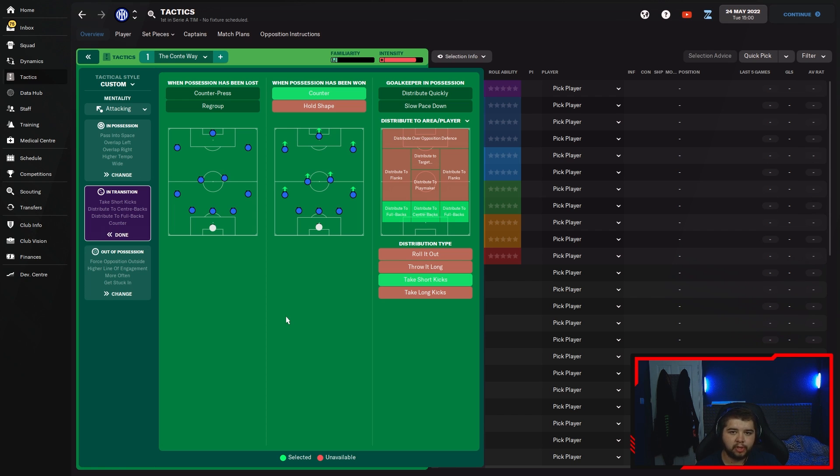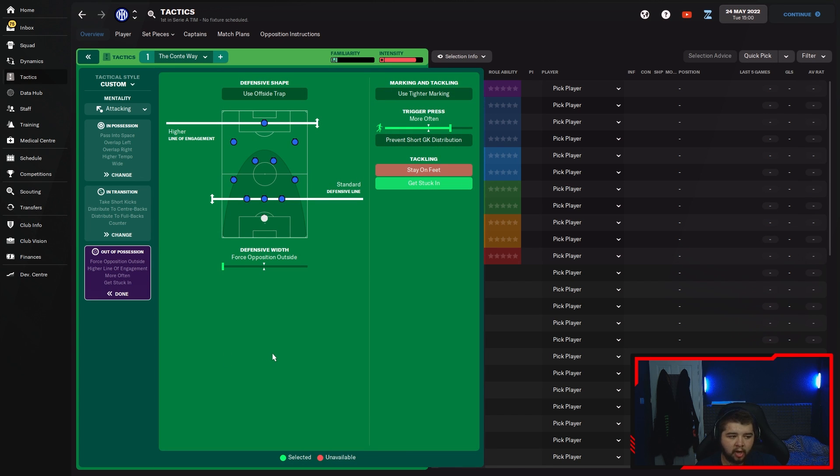Counter doesn't mean it's going to be an instantly direct ball over the top - you will see possession play in the diamond shape, but occasionally a direct pass will be played. Goalkeeper in possession: nothing selected for area/player, they can go to the fullbacks and centre-backs. Typically the goalkeeper goes to one of the three centre-backs. Out of possession: standard defensive line - you don't want to play too deep with this system and you can't really play a high line either. Higher line of engagement selected. Get stuck in is selected - Conte is a manager happy to take a booking, which suits me down to a T. Trigger press is on much more often because there is a bit of pressing, though it's not the most pressing system you'll play.